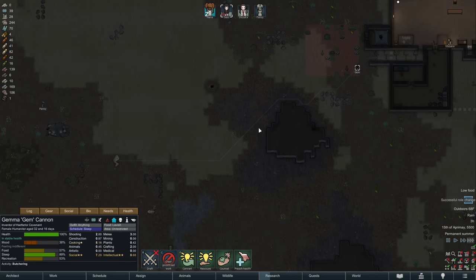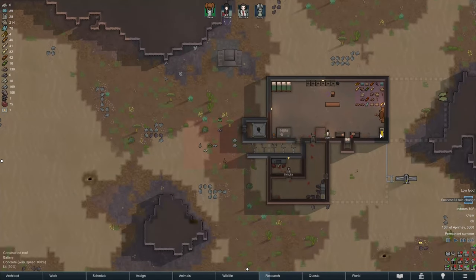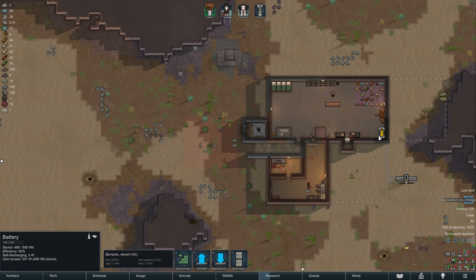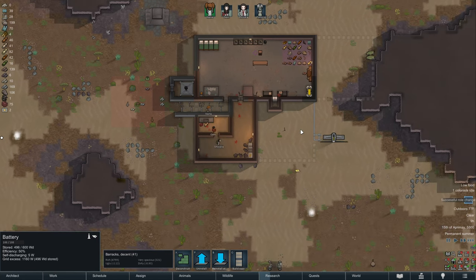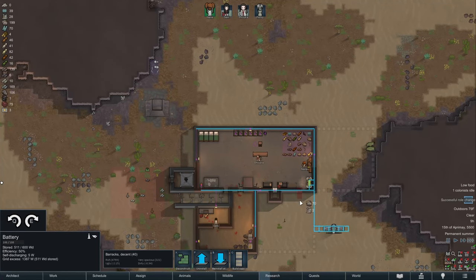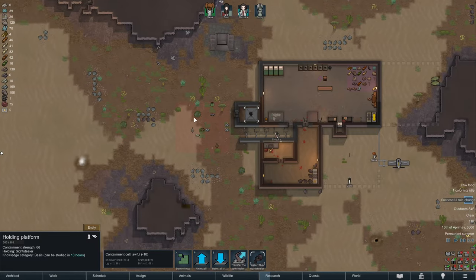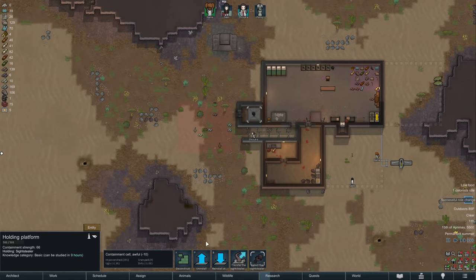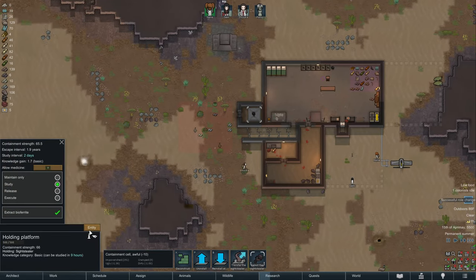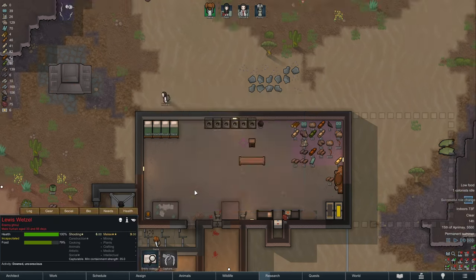Let's get some butchering going. I'm guessing we're consuming more power than we're storing. We actually have access at the moment — we might want a second battery, though. Still have a holding platform. Containment cell is doing pretty well. I do want to make some bioferrite weapons.